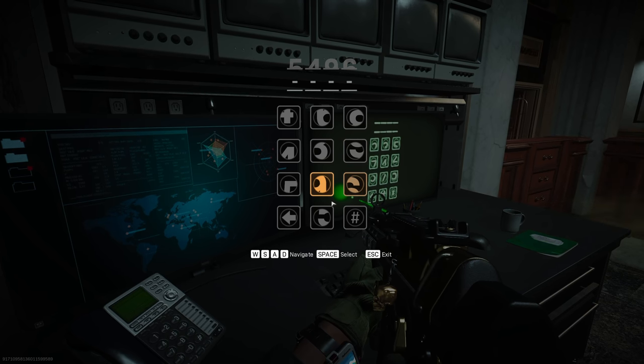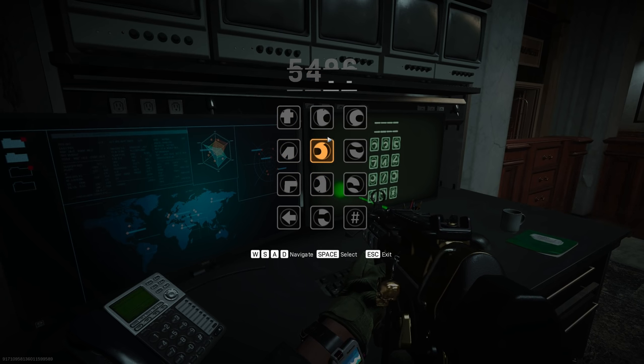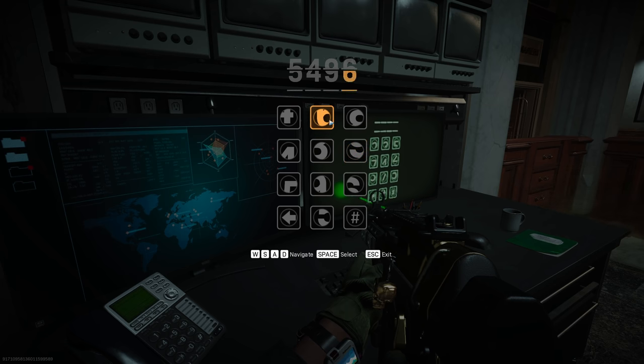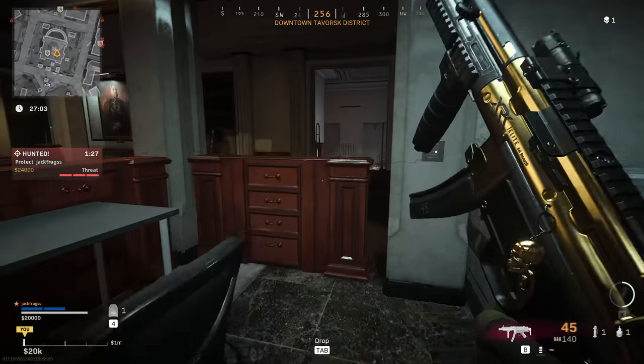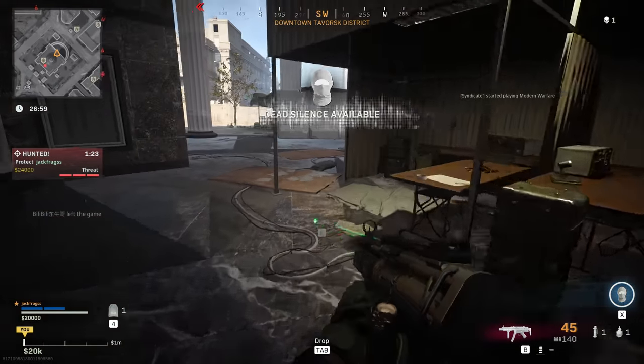So my code again: 5-4-9-6. If you do it correctly, you'll hear a jingle and the room will open back up and the gas goes away. If you run out of time, however, you will die from the gas, so you've got to do this quickly. That's why it's easier to have a friend tell you the painting numbers when you get the code.